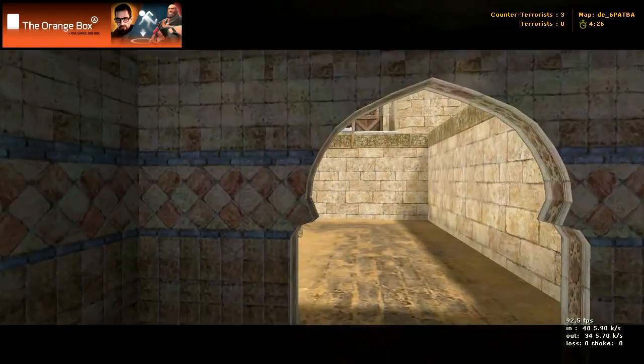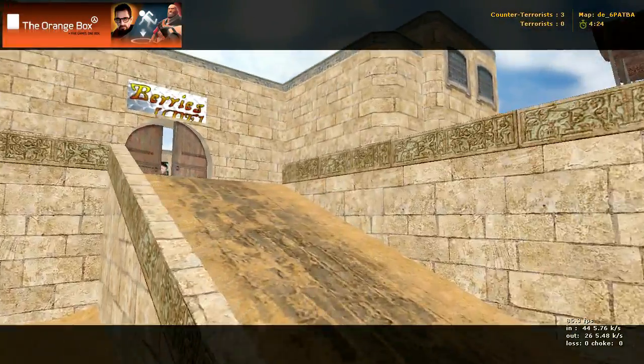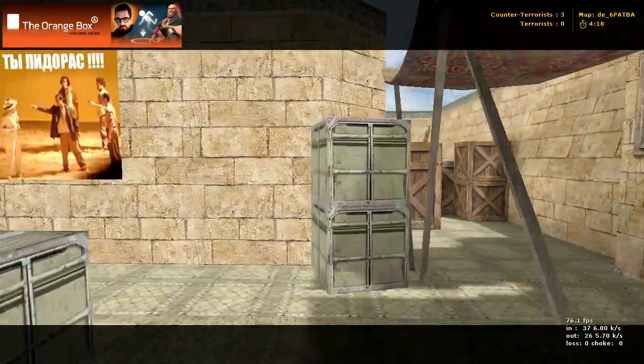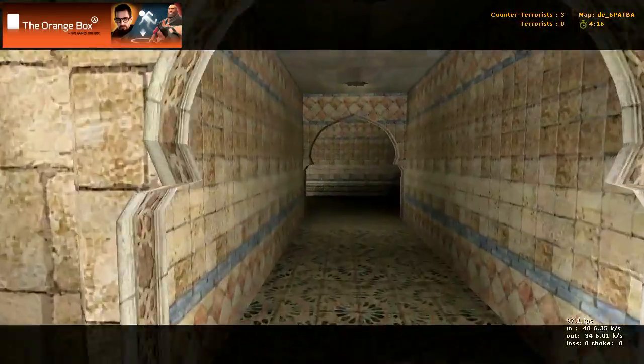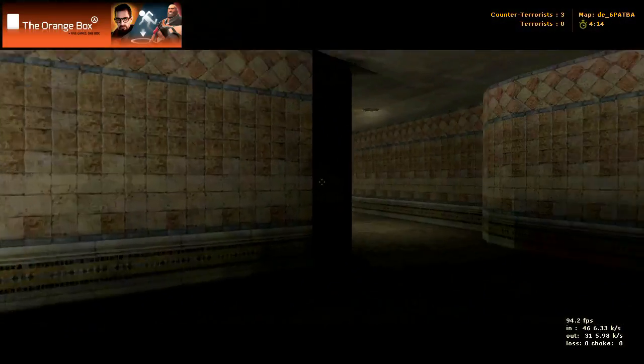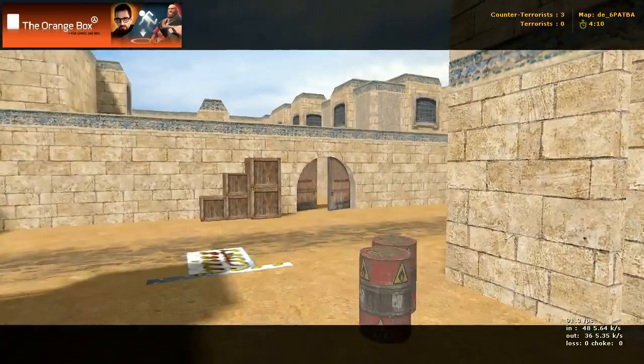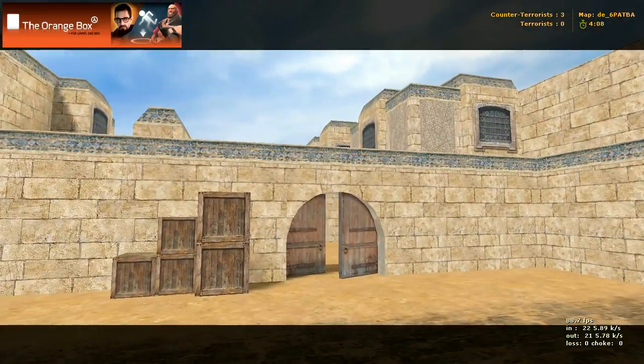Coming through — here's your bombsite B right here. Bombsite B in like this, and here's this middle area back in here again. Our spawn was right through those doorways.